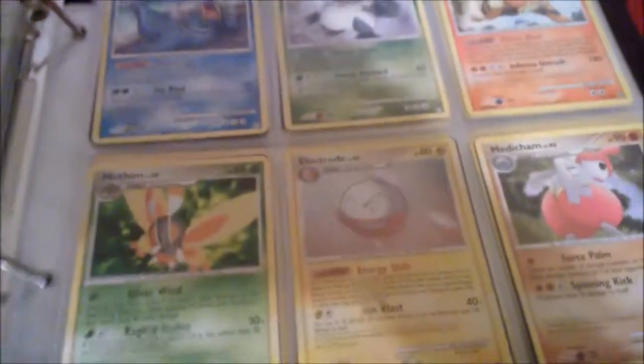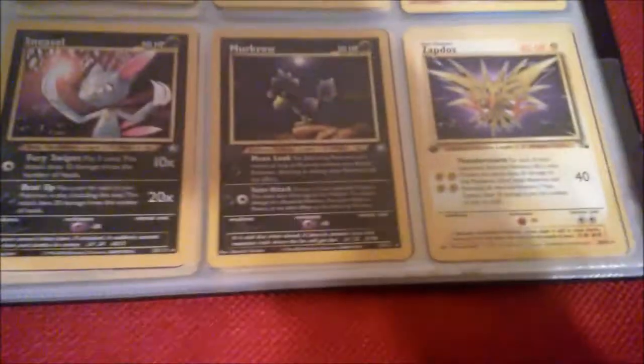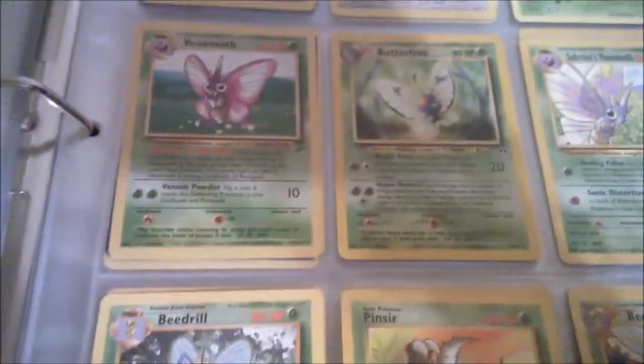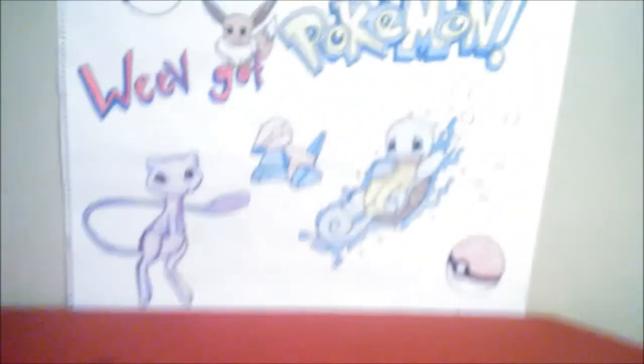Yeah, all these are for trade so hit me up with some PMs. Old school rares — some of these are old school. This one's a pretty cool Light Dragoneer. And that's pretty much it — I think there's some trainers in here and some sig cards in the back. Have a good one!